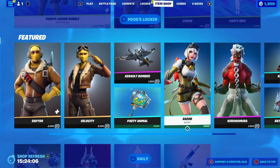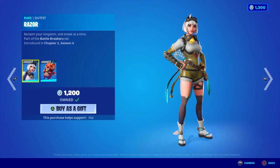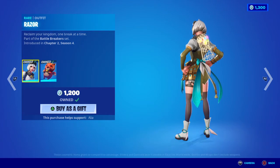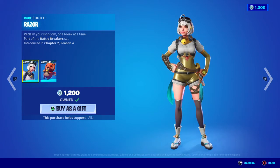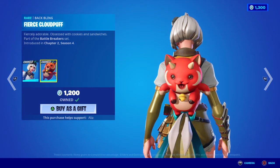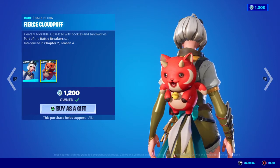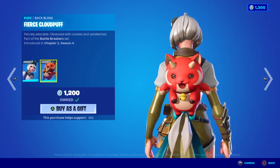Moving on, we have the return of the Razor skin and the Kuramaru — obviously part of the Battle Breakers skins. Razor: Reclaim Your Kingdom One Break at a Time, part of the Battle Breakers set, first introduced in Chapter 2 Season 4 — one of my favorite seasons, the Marvel season. I'm still waiting on a DC season; I think it would be fair if DC had their own season. Moving on to the back bling, we have the Fierce Cloud Puff — fiercely adorable.